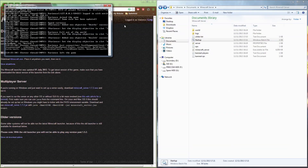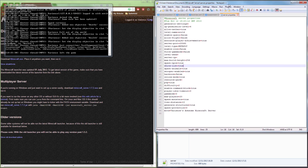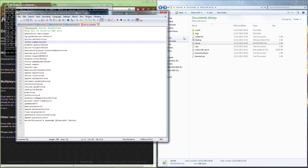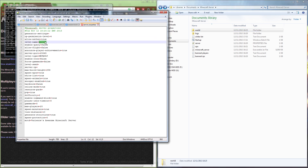Now let's go back into the server properties file and go through the different options. You don't need to touch 'allow-nether' — that allows the Nether. The 'level-name' option lets you change the world folder name; if you change it, the server will create a new world with that name instead of using the existing one. 'Query' is for game hosts to track player counts. 'Allow-flight' is only needed if you're using third-party mods or Bukkit for flying.